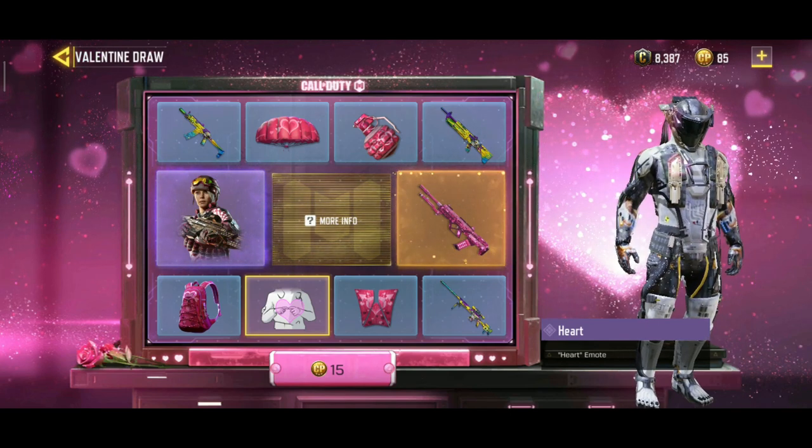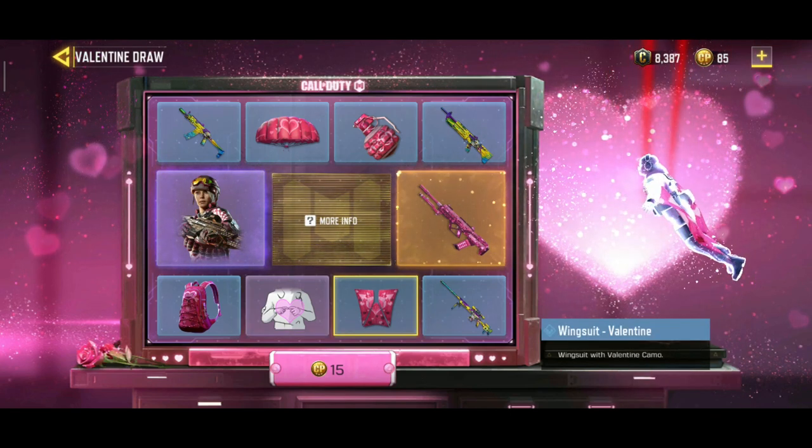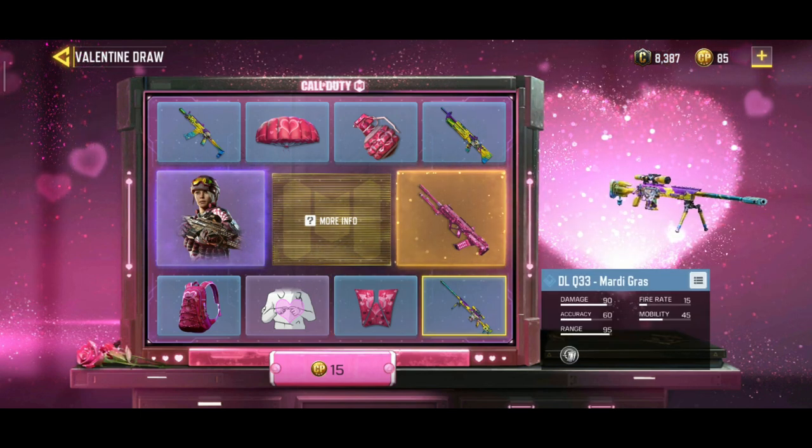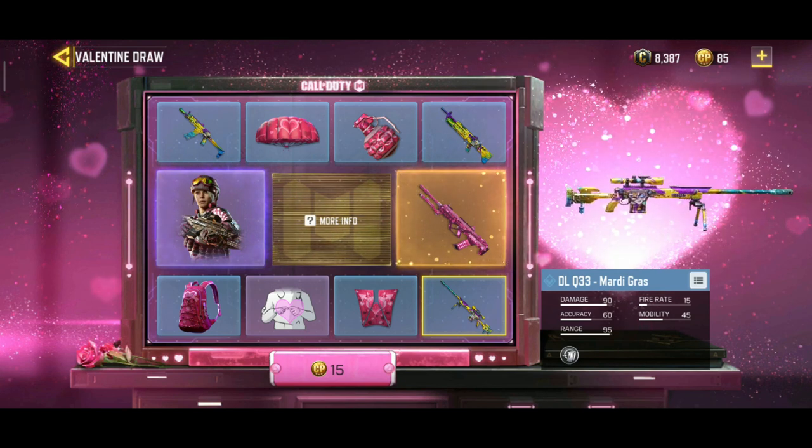The backpack all contains hearts, and this is the new mode — the heart emotion. This is fun! This is the new one. Okay guys, let's try it by spending 15 CPs.